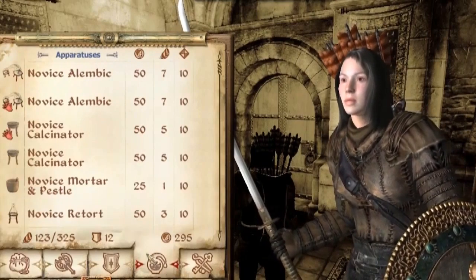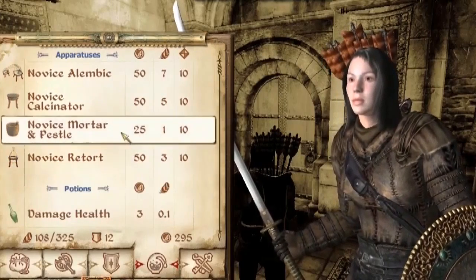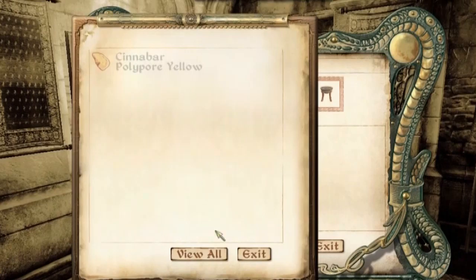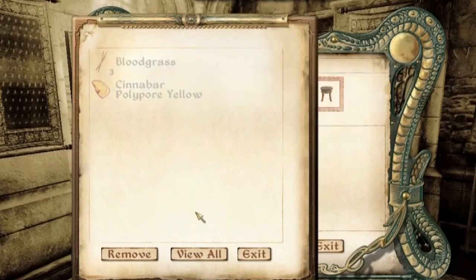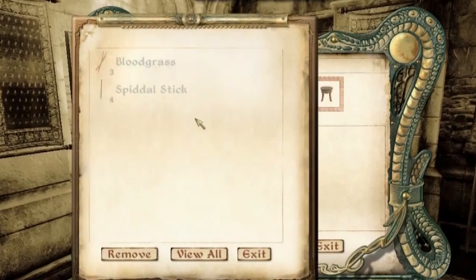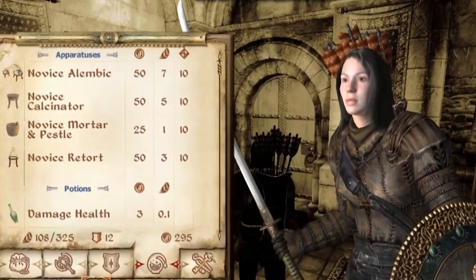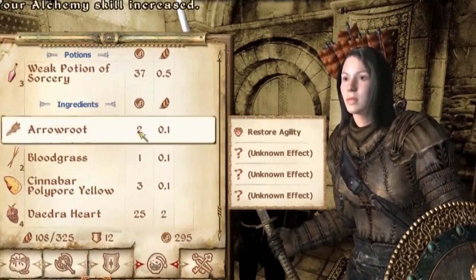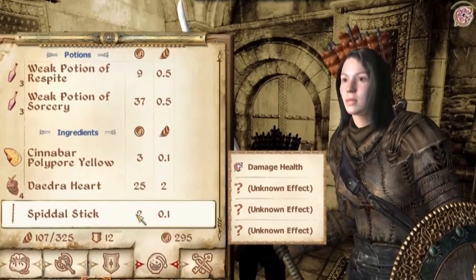I remember back in the day that Oblivion is a resource hog, and it still is to some extent. Since I've got a much better machine than the last time I played, it performs quite well even with grass turned on. But to make it really look nice, you've got to install a couple of mods.